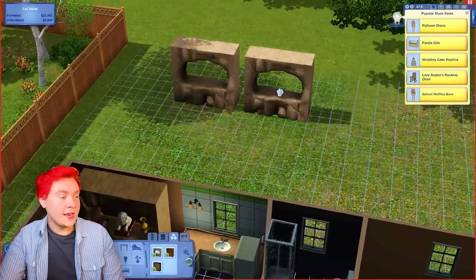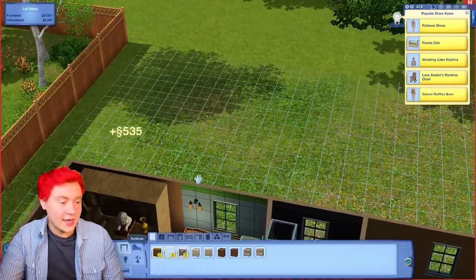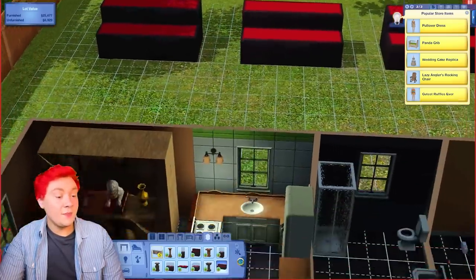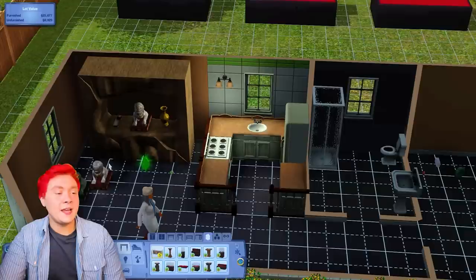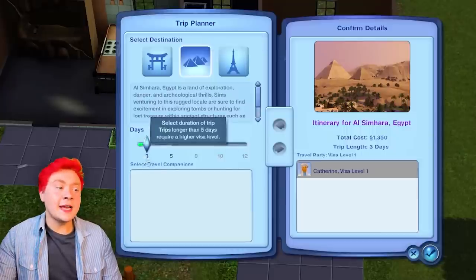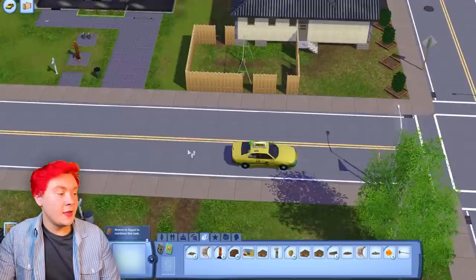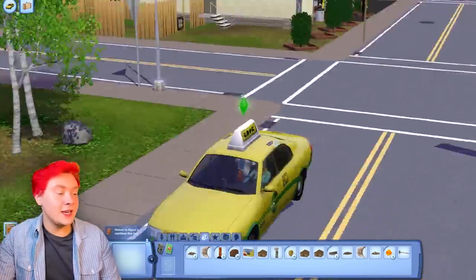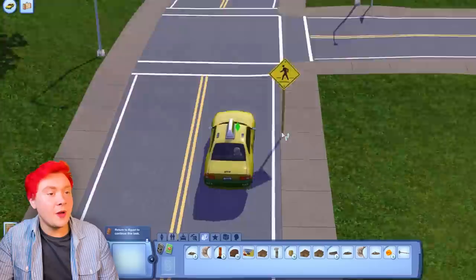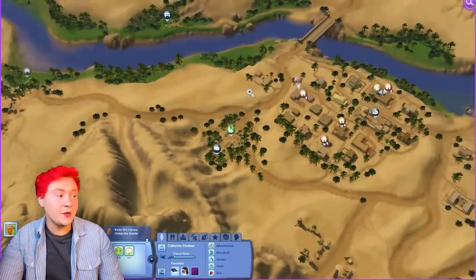The only issue is now we've got to wait 24 hours before we can actually return back to Egypt. I think I might put all of the collectibles outside on these little stands - maybe eventually we can open up a museum. That is a really, really fun gameplay idea. Okay, let me dump all the Egypt stuff here. We are now ready to travel again for five days this time. Catherine Clueless is cluelessly going back to Egypt - she has no idea what's in store for her.